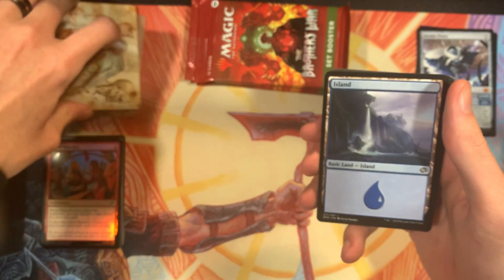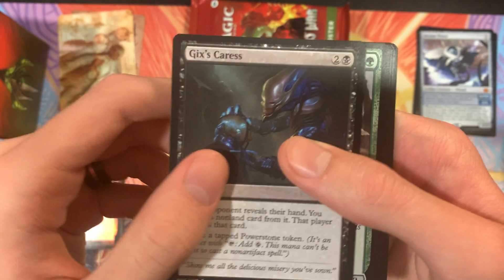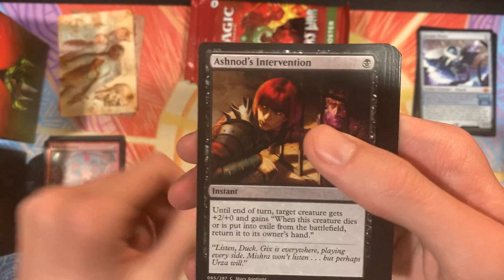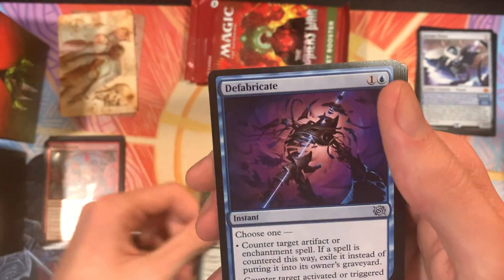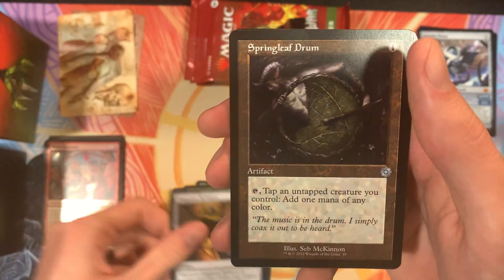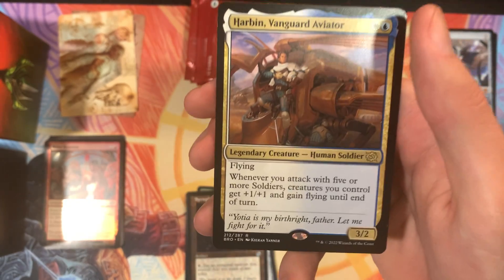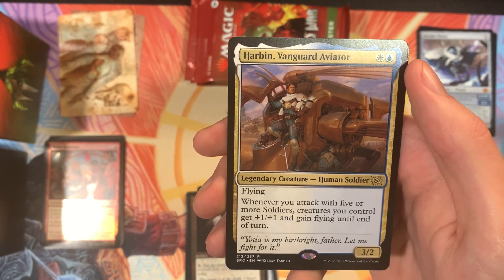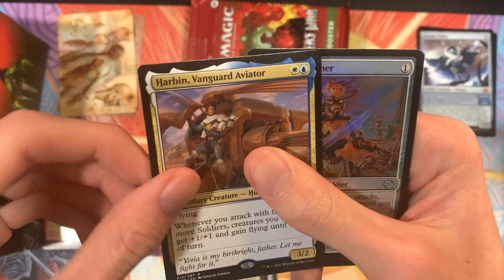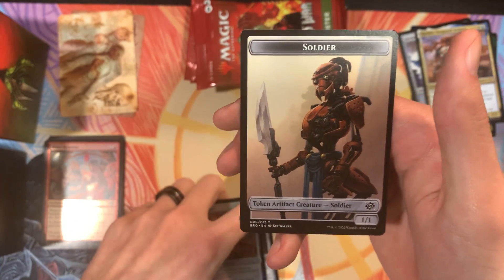Got our art card of Ashnod's Altar, an Island. Got Gix's Caress, Burrowing Razormaw, Ambush Paratrooper, Ashnod's Intervention, Giant Growth, Defabricate, Go for the Throat, Slagstone Refinery, Springleaf Drum with the Retro art. Harbin, Vanguard Aviator — he's a 3-2 with flying for white and blue, and whenever you attack with five or more soldiers, creatures you control get +1/+1 and gain flying until end of turn. Very cool. We have a Yoshin Frontliner Holo and a 1-1 Soldier Token.